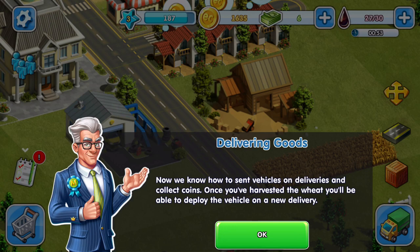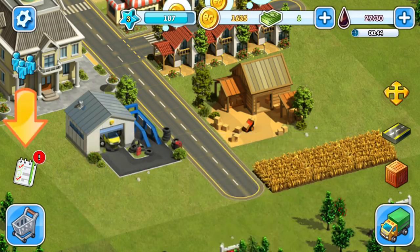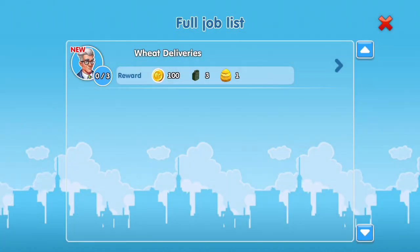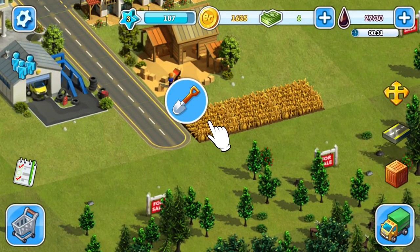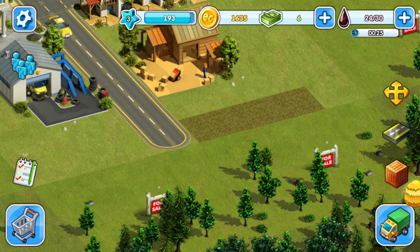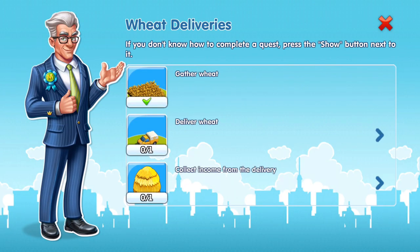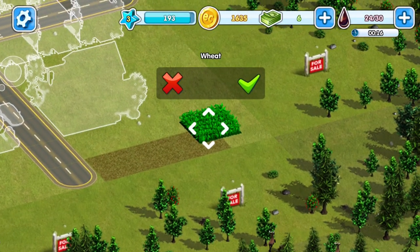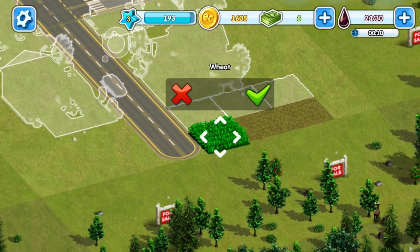There's our wheat delivery. If you don't know how to complete a task, press the show button next to it. We're going to do some shoveling here. Click back on the job list — we gathered the wheat, now we're going to buy something. More wheat?